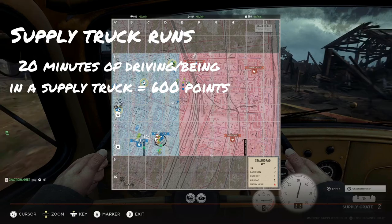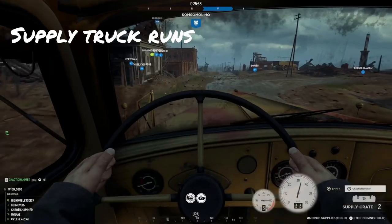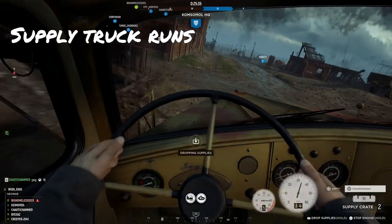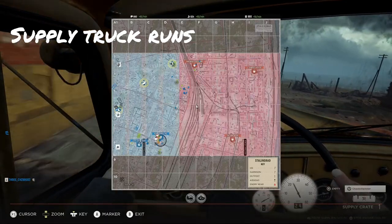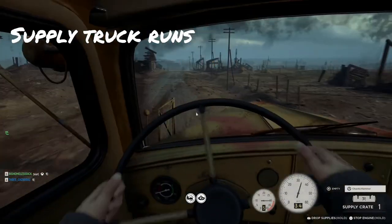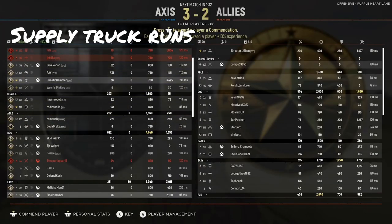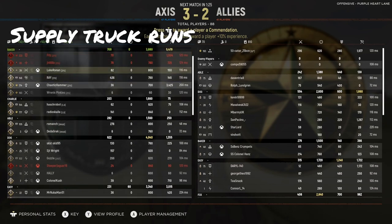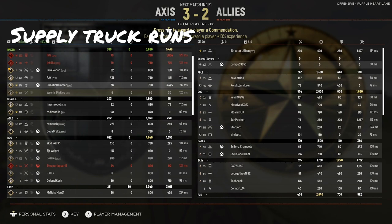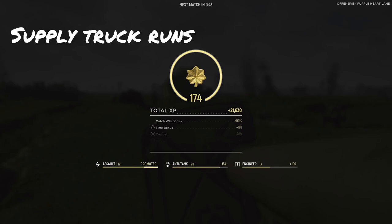Another statistic you get points in for your class is your defense score. By doing this you're going to spend a lot of time in the blue zone, and every minute you spend there you get 20 points. This is one example of running the supply truck and what experience you truly can get in your support score — it is slightly inflated because I did build nodes in this match, but that just adds to it. There were some matches where I got up to 4,000 or even 5,000 points just by driving supplies to the front and letting the engineers go to town.